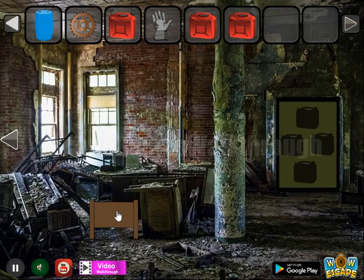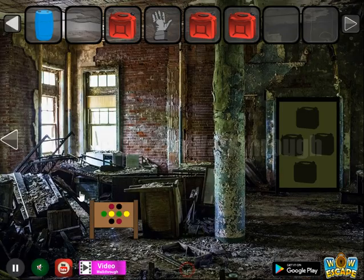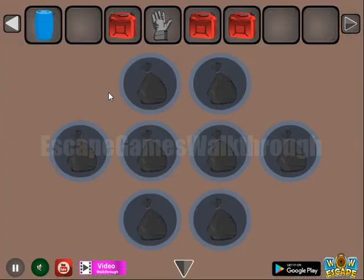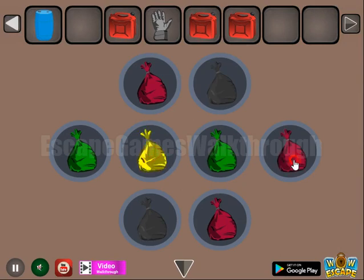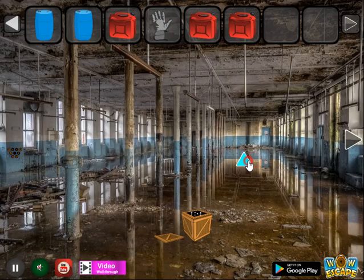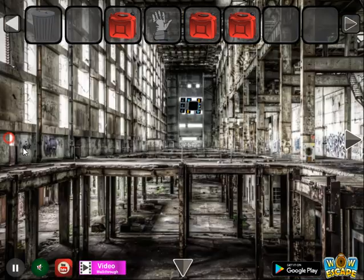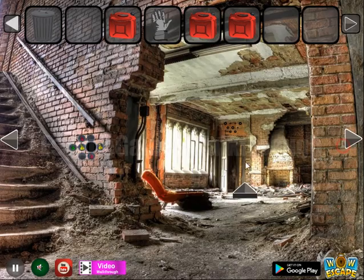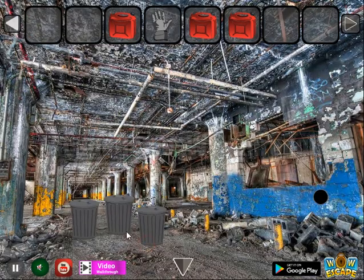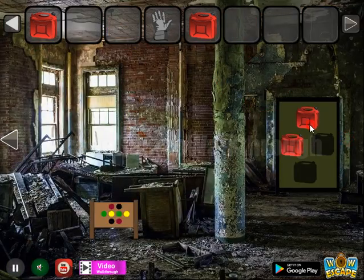Then we use the gear to get another hint of colors. First, repeat the same colors on these bags: green and yellow. And finally we have all four blue barrels. To get the treasure bin, exchange it for the can, and go to the second part of this building.